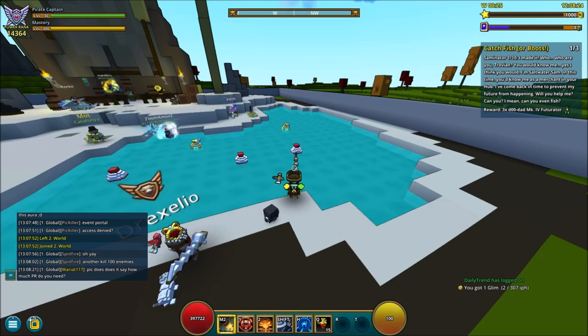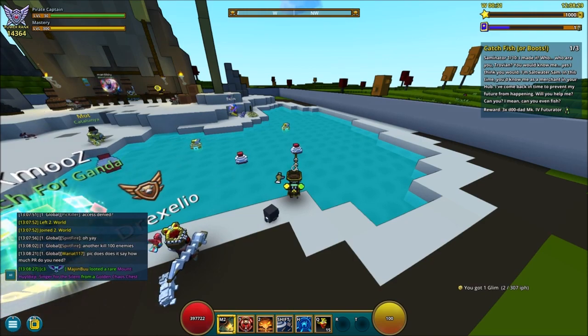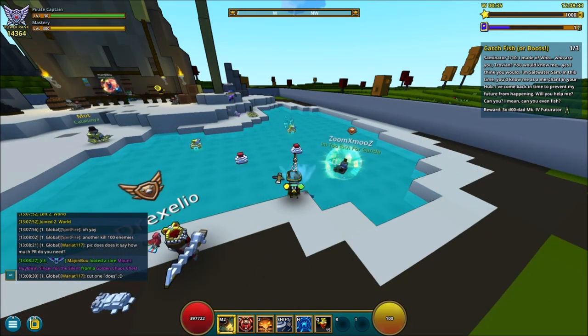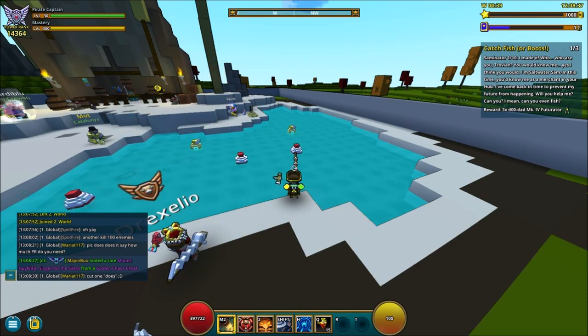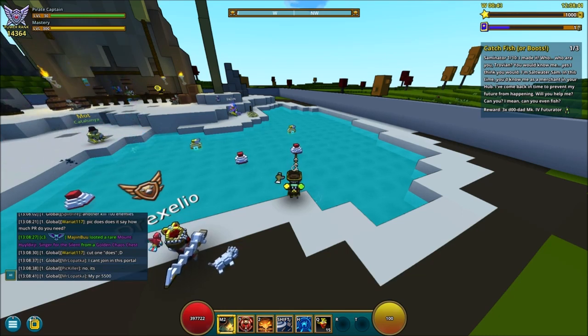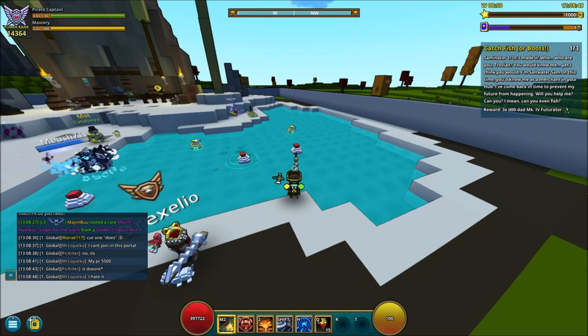Step one is to fish free fish, and you can do this anywhere you like. I did this in the hub to show you guys that it's possible with the basic fishing rod. If you want to know where to get the fishing rod and lures, you can see right up in the top corner there's a little shack where you can buy those basic things.